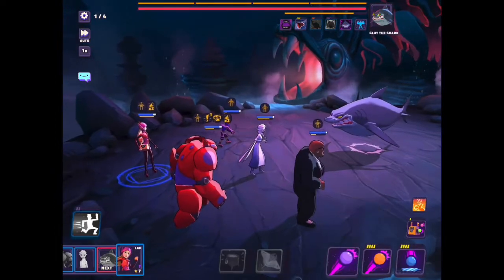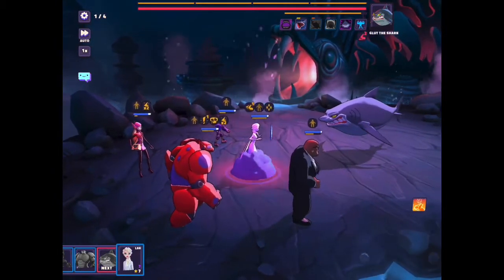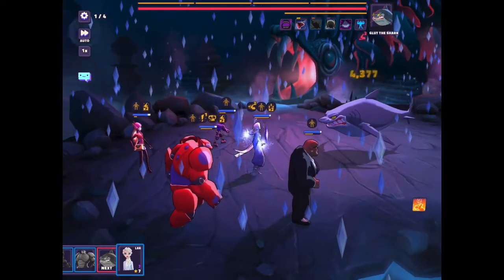Hero's main goal here is to use evasion and to speed up turns. Honey Lemon is going to use the basic attack the entire time because, as you see, it puts a debuff on the shark that slows the shark down, which is so critical if you watch the shark's turns.